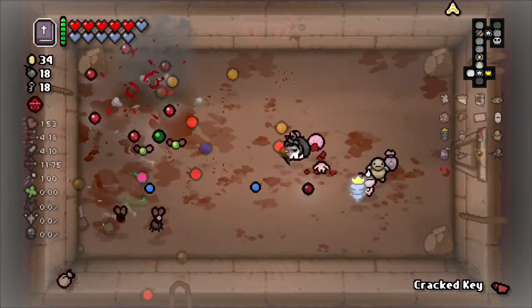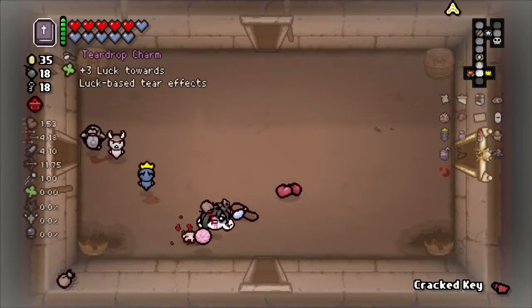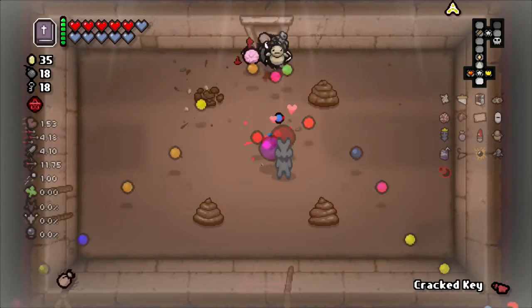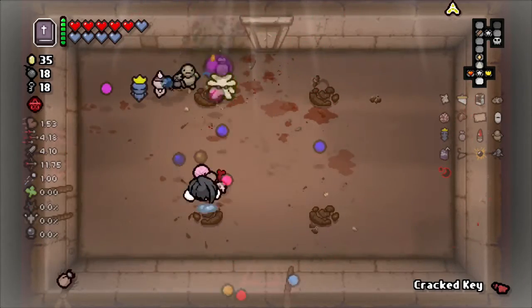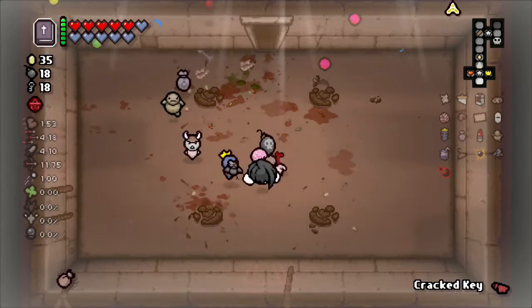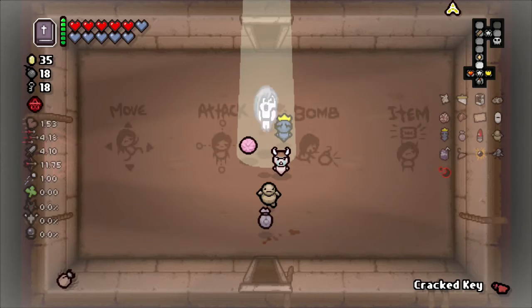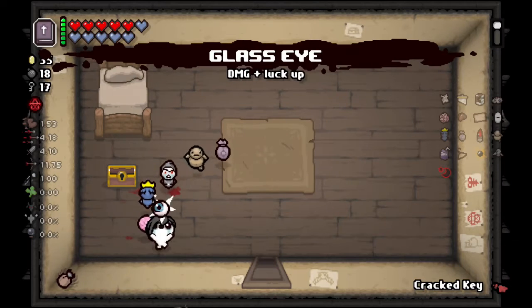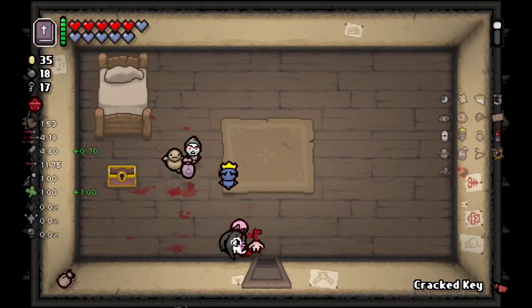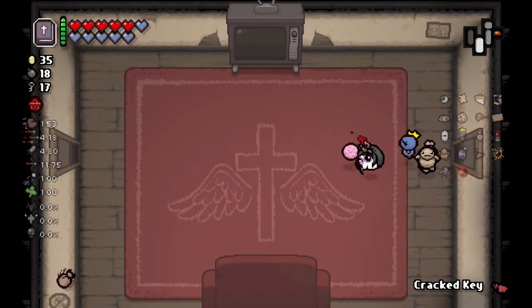This guy's a tank - look at him, he's a big boy. Careful with everybody. One last room - freeze him, pop him. Almost got hit, got out of it though - we're good. Bomb okay. Let's go - let's just get it out the way. Oh man that's huge - nice little damage up, that's perfect. Gotta remember to use the crack key.